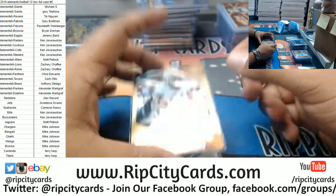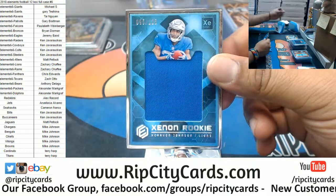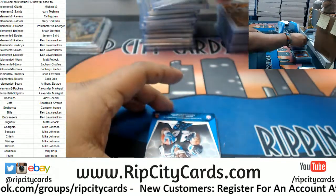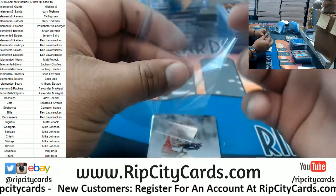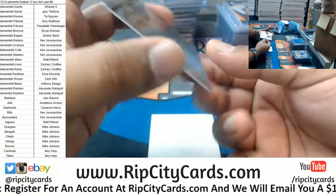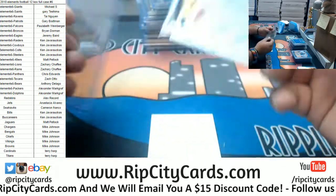Last box — Alvin Kamara Saints to 10. Kerryon Johnson silver frame to 125 Lions. Very nice. We got DJ Moore for the Panthers to 350. And last but definitely not least, for the Redskins to 199, Jameson Crowder, the steel signature. And that my friends is gonna do it for the break.